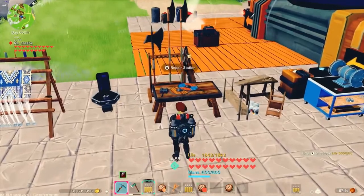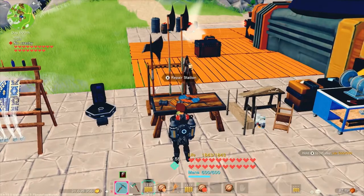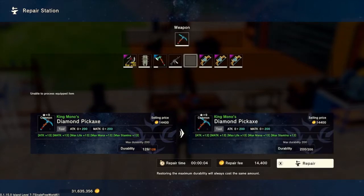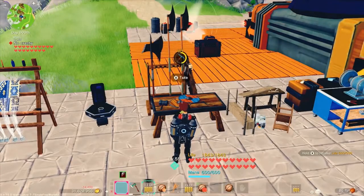Here I have a repair station, and there's even a skilled repair station which just fixes things quicker. You select your item and you'll notice that every item I have that can be repaired is listed here. Select the pickaxe, press A, and once again there's a repair fee to fix it all the way back to max durability — it shows you it's going to go up to 200. Click X and there it goes.